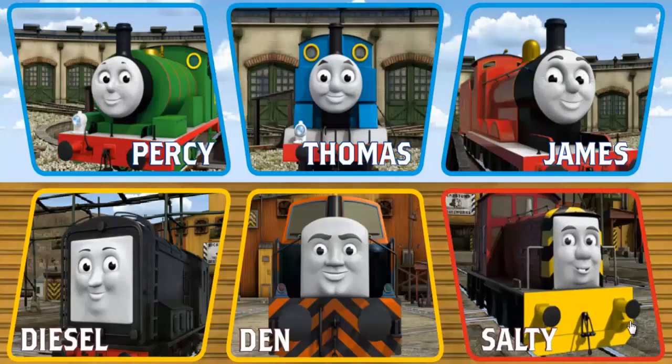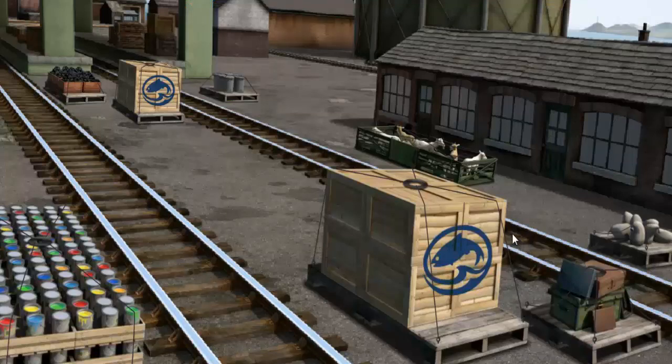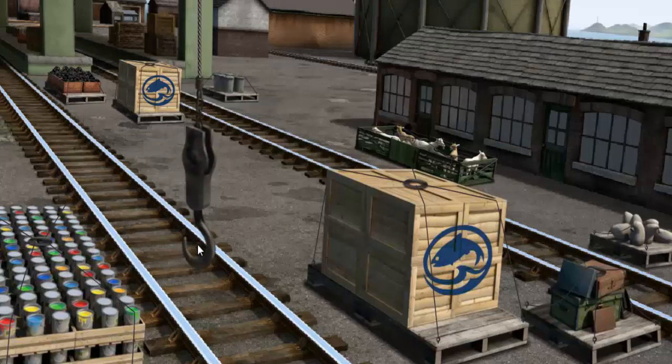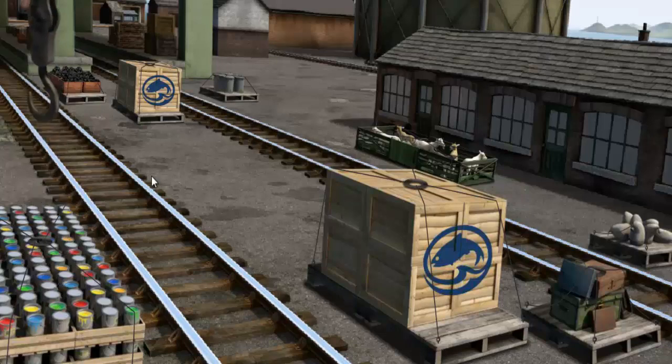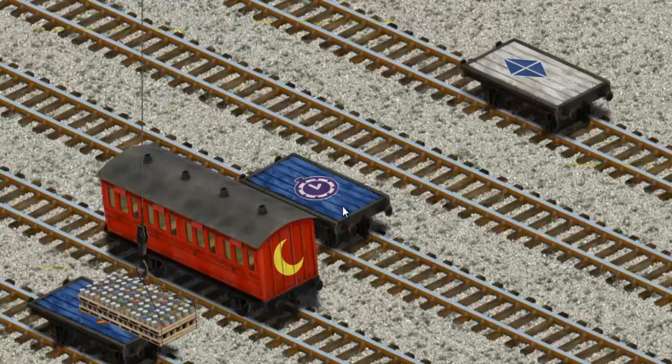It's a busy day at Brendam Docks. Salty must deliver the cans of paint to the Steamworks. Help Cranky find the cans of paint. Oops! Show Cranky where you found them. Let's lift and load!